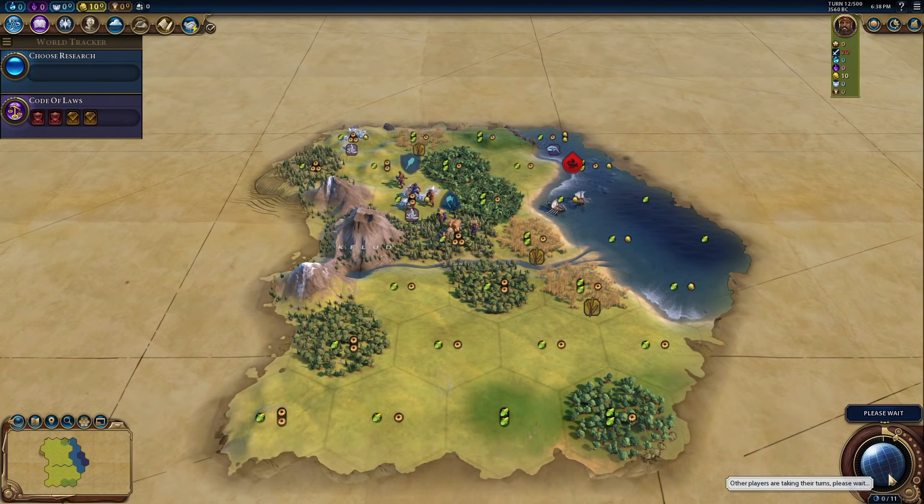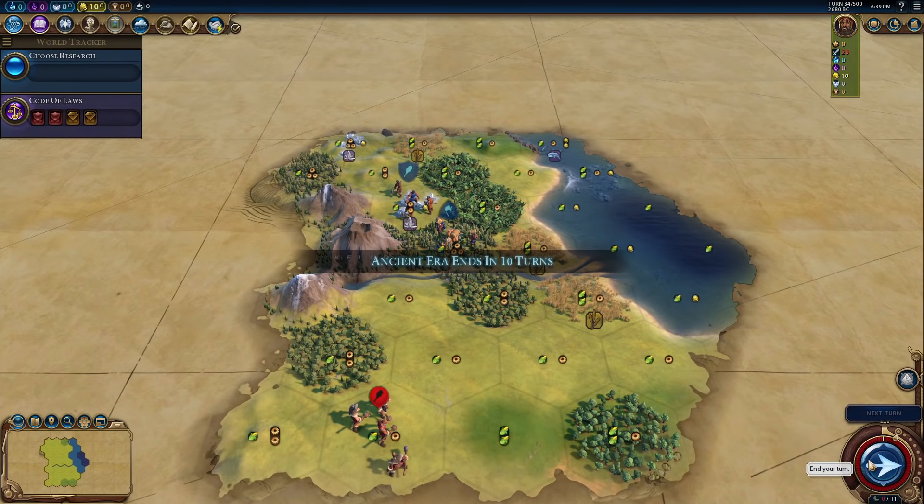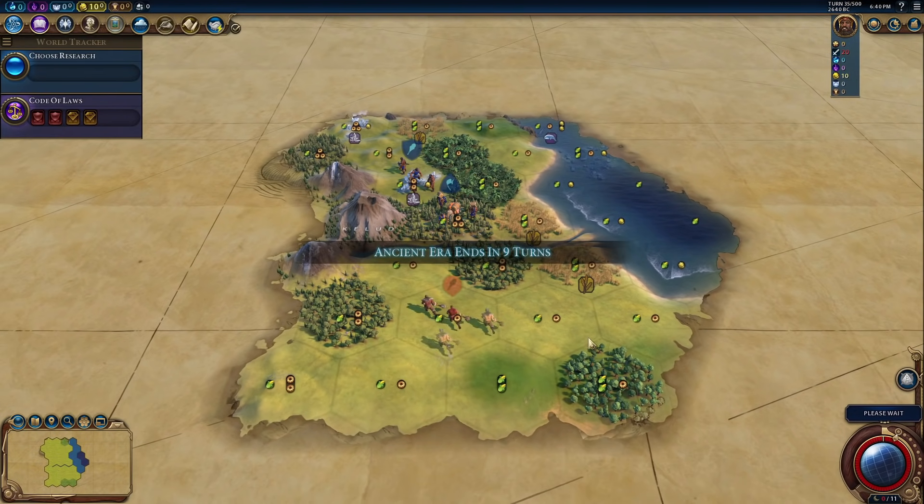We made contact. Turn 12 — uh-oh, barbarians. Thankfully we don't have a capital yet so they can't see it and attack it. Ten turns to the area end and there's a barbarian down here. Okay, good, they left.